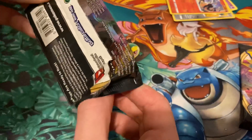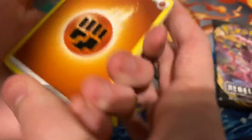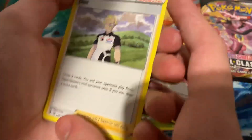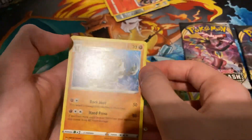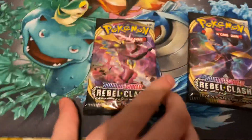Second pack — Rebel Clash, let's open this baby up. It's a green this time. Fighting Energy, Metapod, Tool Scrapper, Duraludon, Honedge, Litwick, Galarian whatever, Scyther, Medicham, and Barbaracle — whatever his name is. I have to get used to their names since I haven't spoken them in a while.